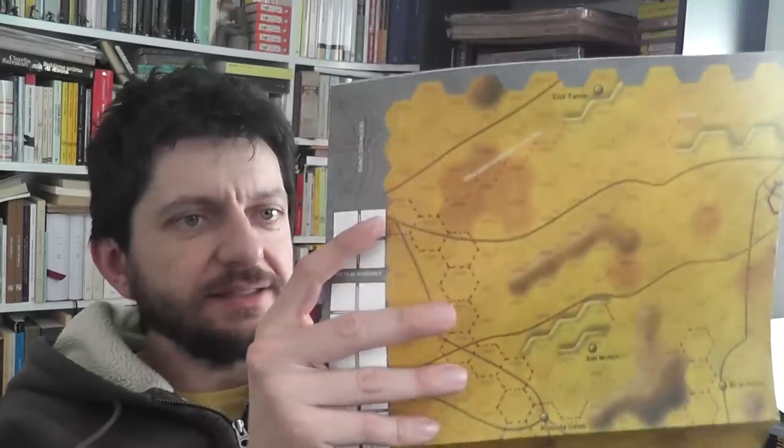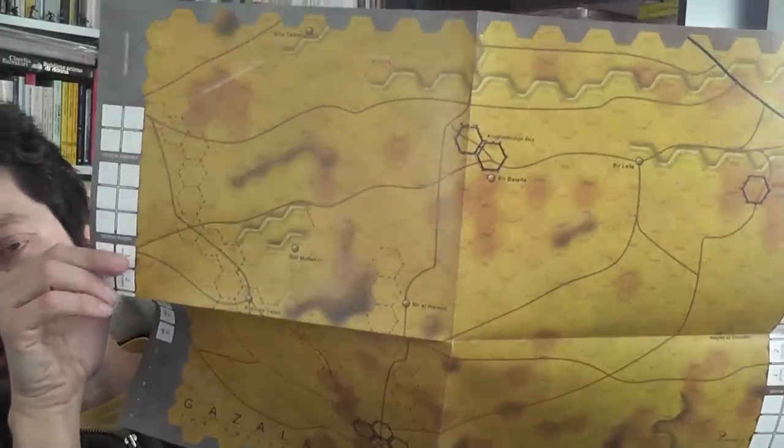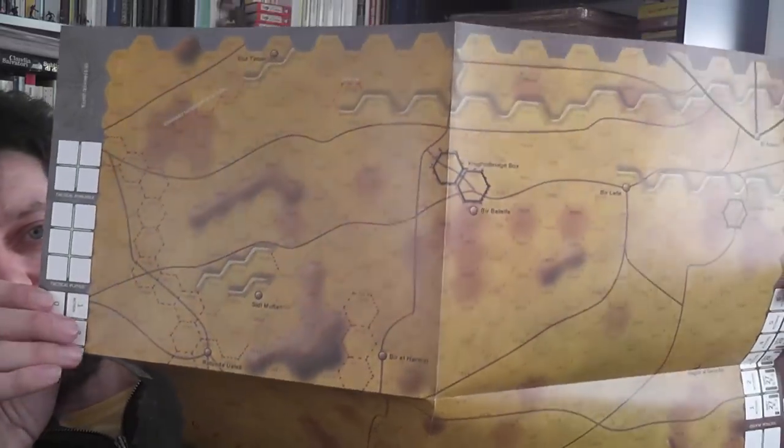This is also a chit pull game — hallelujah! This is a type of game I like very much because it works so well in solitaire mode, and this game does work well in solitaire mode because of the limited ability you have to plan ahead. At the same time, there is enough here that you do not feel you are playing a random game. The map is very pleasant to look at — nice colors. Not a million colors, but hey, this is the desert after all. Printed on good quality paper, I must say.